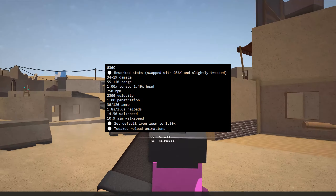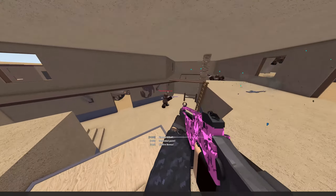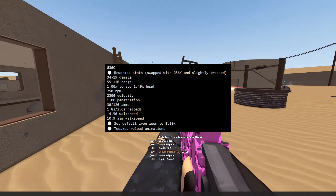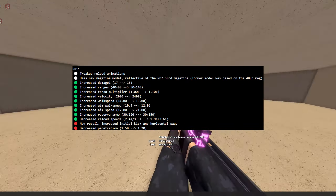The G36C had its stats swapped with the G36K, giving it 34 up-close damage and 19 range damage. The MP7 has its own awesome buffs with an increase in range damage, damage range, a torso multiplier, increased muzzle velocity, the new recoil system, increased walk speed, aim walking speed, aim speed, reserve ammo, and a faster reload time — but decreased penetration. Honestly, I see this whole update as a W for the MP7. We are so back.